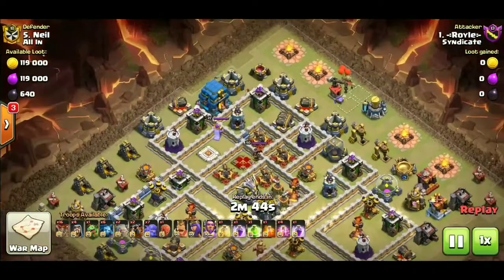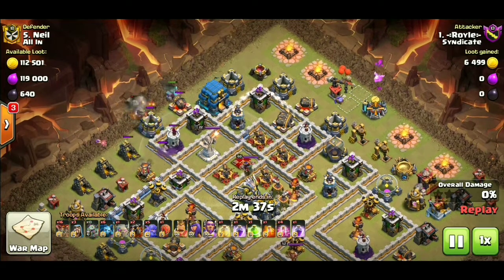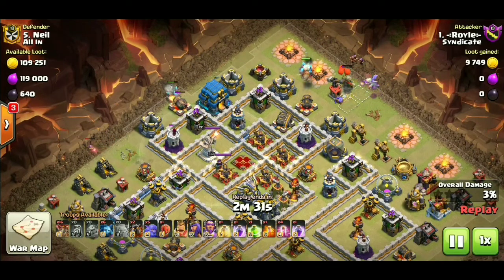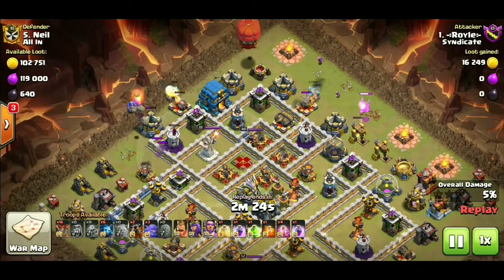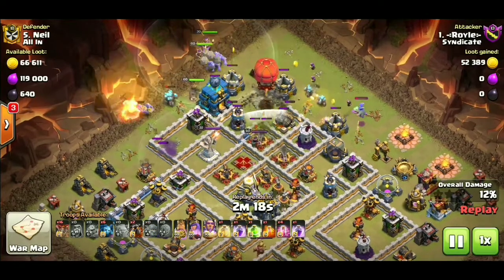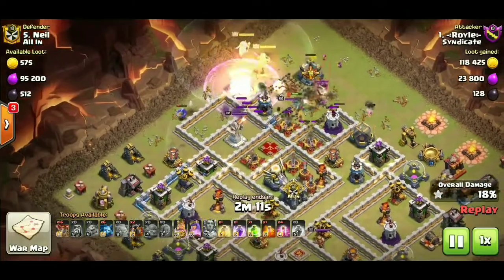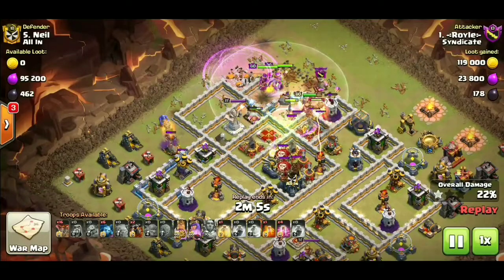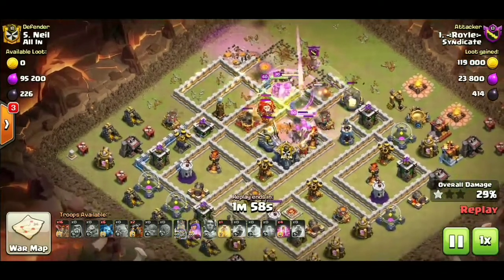We're gonna get a golem down — golem's gonna do a little bit of tanking. We're gonna send in some bowlers here to do a little bit of a funnel. The wizard tower didn't reach the golem so the bowlers actually got taken out there, but it's okay. Sending a couple more here and we are just establishing that funnel. We're gonna bring the stone slammer into this one because a wall wrecker wouldn't really get much done in this instance — it's just gonna go straight for that town hall. The stone slammer is able to open up some walls here, gonna have some valkyries pop out from inside, with a nice jump spell to lead into the eagle compartment.